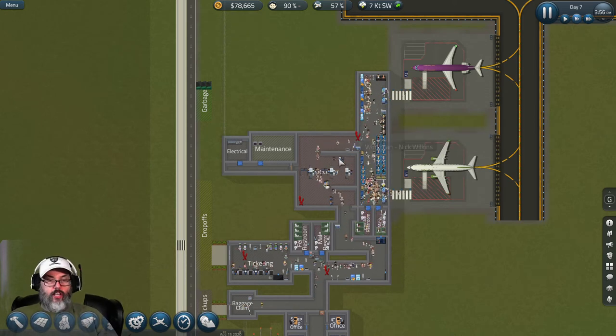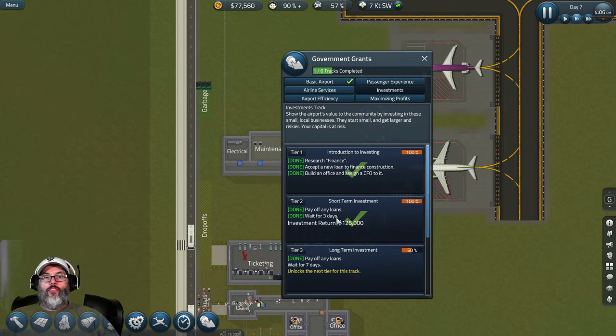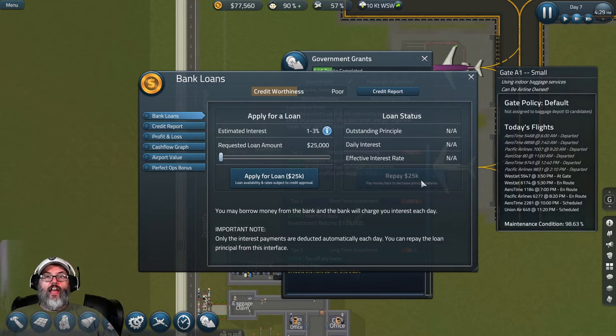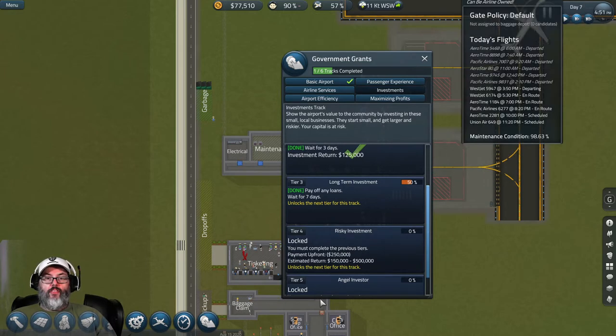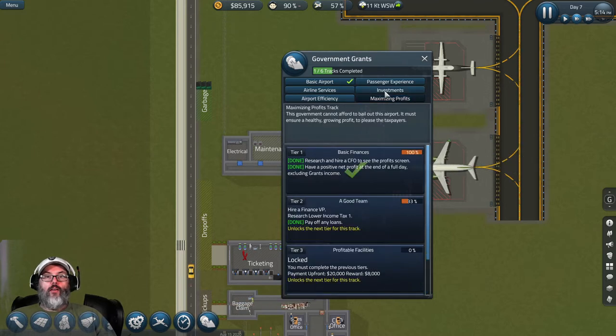Here's a little tip: we paid off that loan - I had to wait three days and we picked up $125,000. To unlock the next one you had to pay off any loan, so I went in, took out the smallest loan possible, and then immediately paid it back and it gave me credit for it. Now we have to wait seven days for the next one - same thing, just take out a minimum loan, pay it off. We don't have to worry about that for quite a while, and we get $750,000 up to $2.5 million for investments.